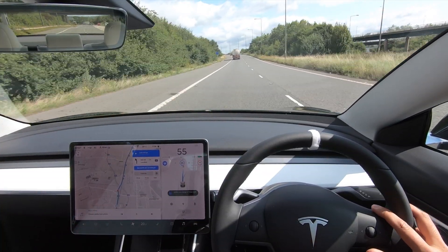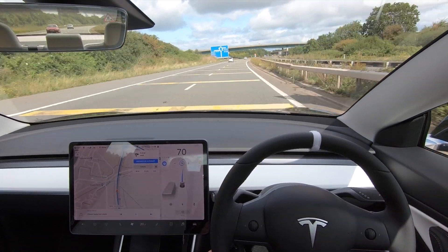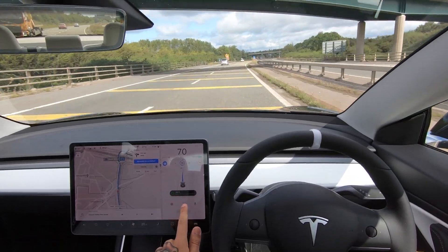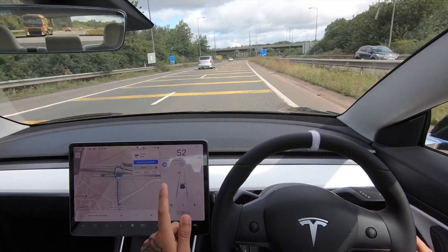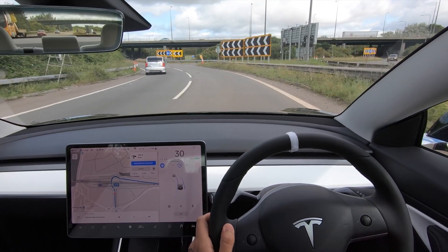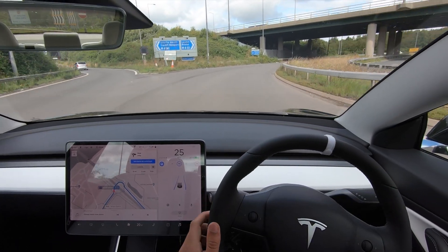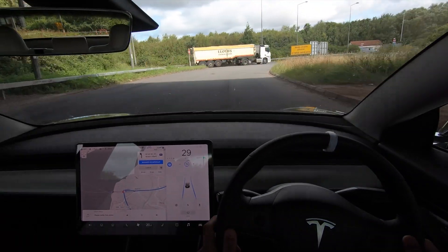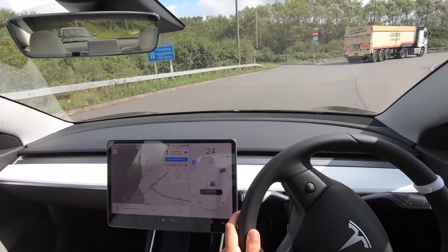We've completely confused navigate on autopilot. We're going to see how it does coming up to it now. I would hope it would start slowing down about now because we're 300 yards away — you can see it knows navigate on autopilot is ending but it's still going fast. Now it's slowing down a little and navigate on autopilot's fully turned off as we get up to this roundabout. There's no one coming so I'm just going to see what the car wants to do.